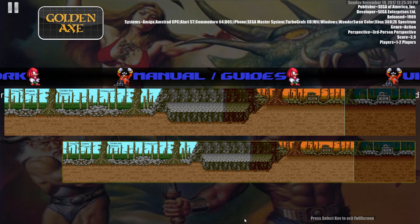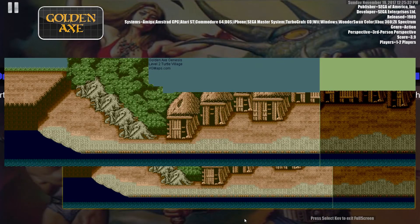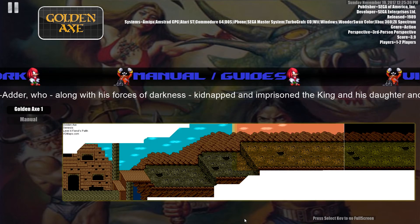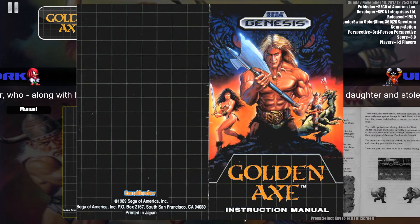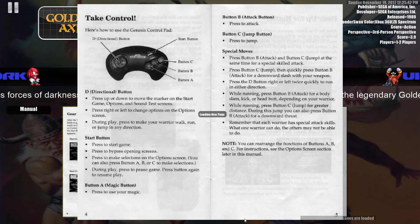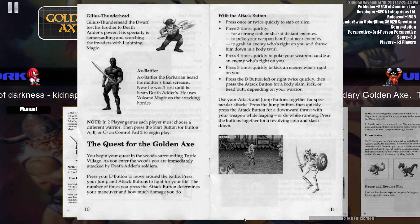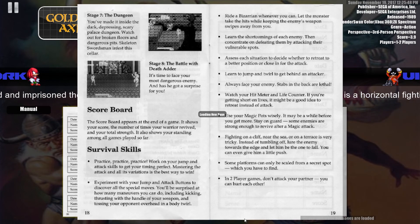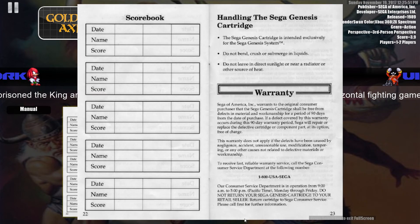But it doesn't stop there. It's fully compatible to work with Attract Mode, Game EX, Hyper Pin, Hyper Spin, Launch Box, Big Box, Marla, Maximus Arcade, Pinball X, Radcade and Retro FE. And with a bit of tweaking, you can actually run any other front end not mentioned above, utilising their individual aesthetic look.